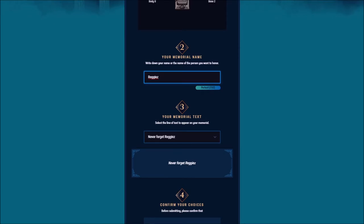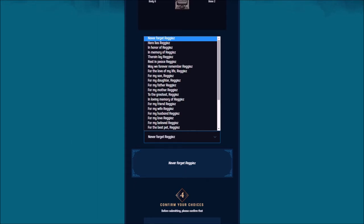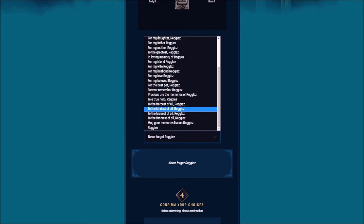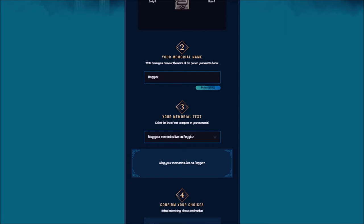Your memorial text — select the line of text to appear on your memorial. Options include: never forget, here lies, in honor of, in memory of, therein lay, rest in peace, may we forever remember, for the love of my life, for my son, for my daughter, father, mother, to the greatest, in loving memory, for my friend, for my wife, for my husband, love, beloved, for the best pet — okay, that's a little out there, but you could have had your pet as the name. Also: forever remember, precious are the memories, to a true hero, to the fiercest, kindest, bravest, funniest, may your memories live on. Let's go with 'may your memories live on' — it's vague enough to be both good and bad, I suppose.